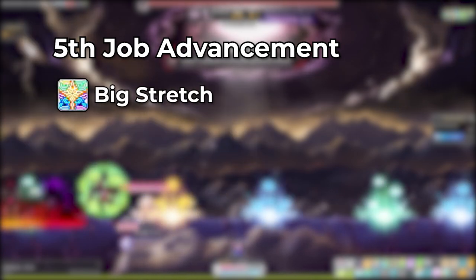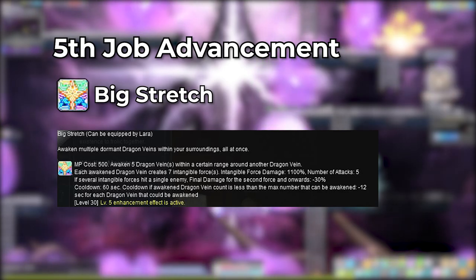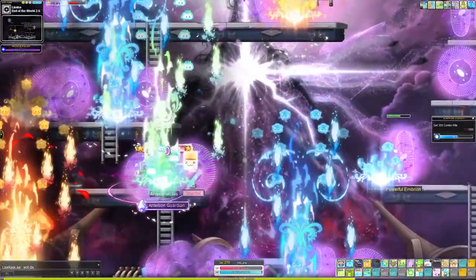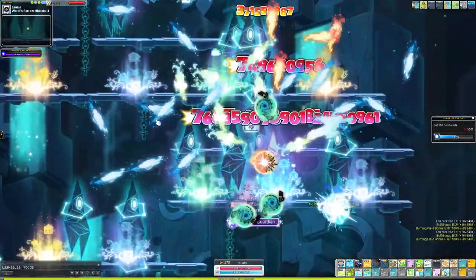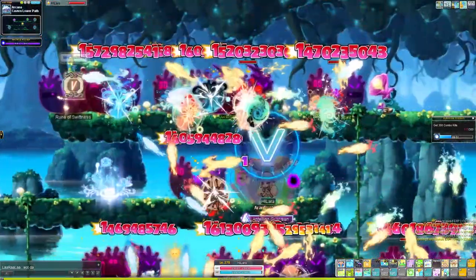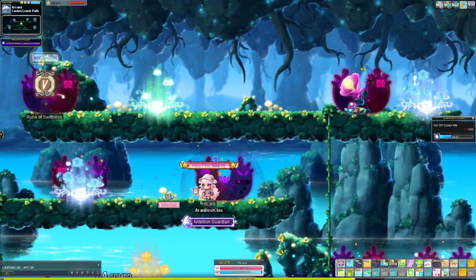Now to wrap things up with Lara's fifth job skills, we start off with Big Stretch. This skill is similar to Wake Up Call in that it uses Dragon Veins to create Intangible Force missiles. Big Stretch awakens 5 Dragon Veins around you to create 7 Intangible Forces per vein. If there are fewer than 5 Dragon Veins around you, the cooldown is shortened by 12 seconds for each Dragon Vein that could have been awakened. If all 5 Dragon Veins are used, the cooldown will be 1 minute.